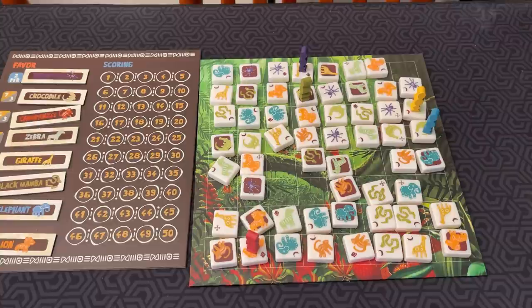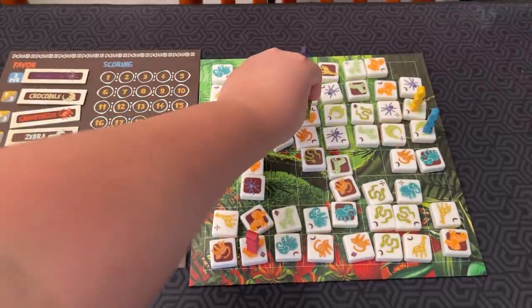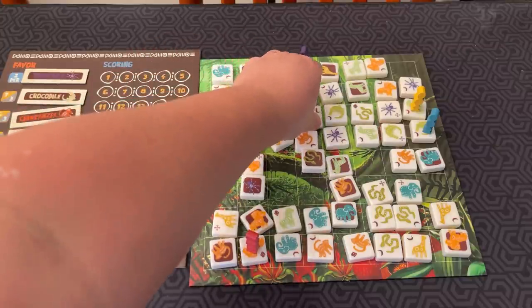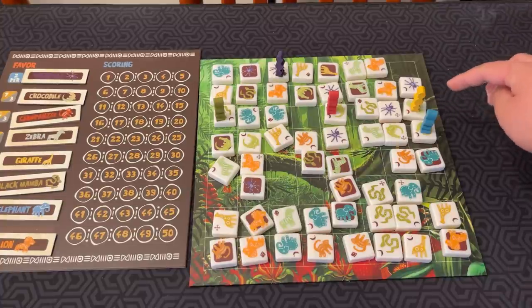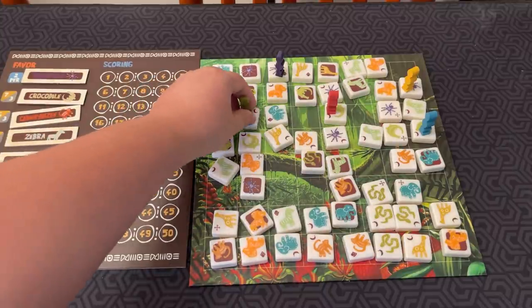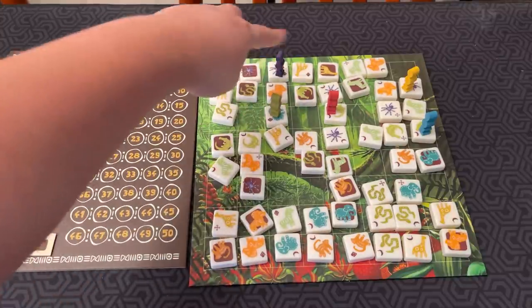I would also get a food tile for that. Flamingos aren't on the board, but if they were, whenever you activate a flamingo, you fly up in the air and move to any unoccupied flamingo — they're kind of like teleport pads. The lion lets you move exactly three spaces in one direction, then move an opponent one space in that same direction. The black mamba lets you move one or two spaces, then move all adjacent opponents one space away. The elephant lets you move exactly two spaces in one direction, and as a passive ability, other players cannot move you while you are on an elephant tile.